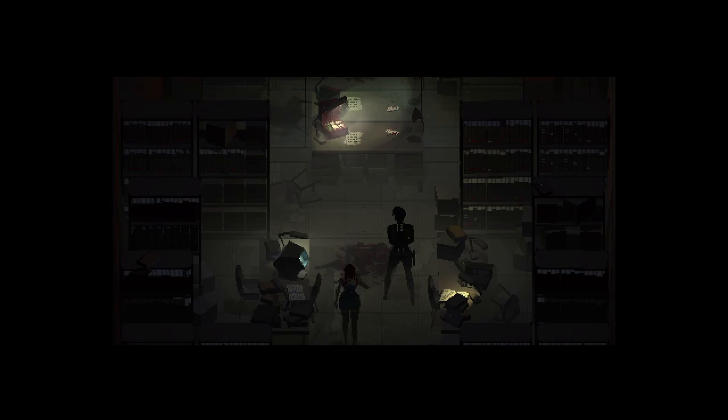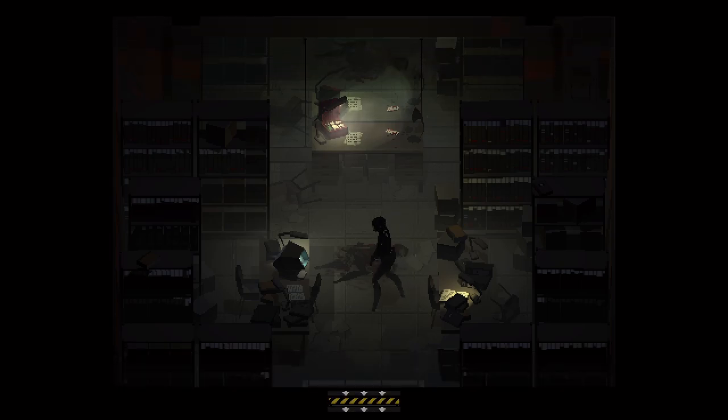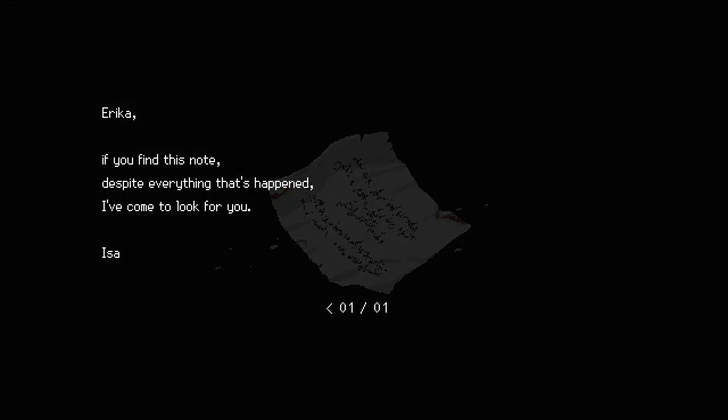So she has murdered something there — very suspicious, but whatever. She obviously came here looking for supplies. There's a note: 'Erica, if you find this note — despite everything that's happened I've come to look for you.' So Issa is looking for Erica.